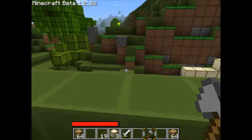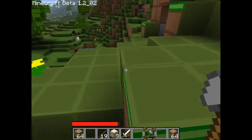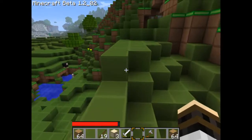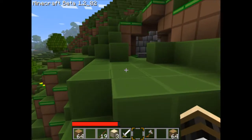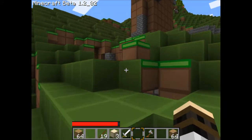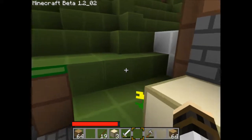Now up there, as you can see, that's my lookout tower. The boat that I originally had on the water elevator over there broke, so I have to make another one here in a minute. Then I get it going again, and if you haven't seen a water elevator before, you can see what it is here in this video.